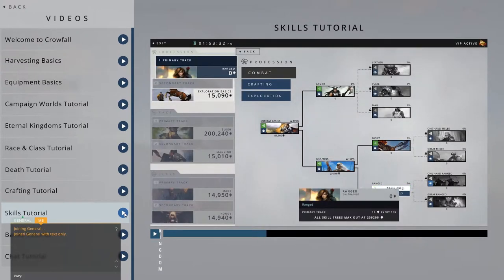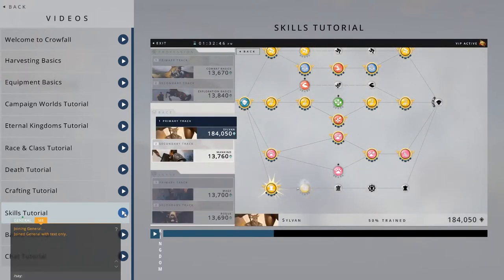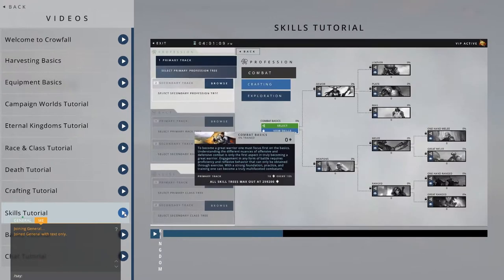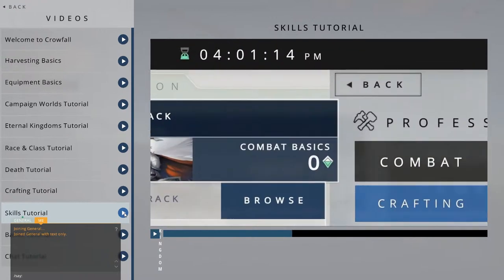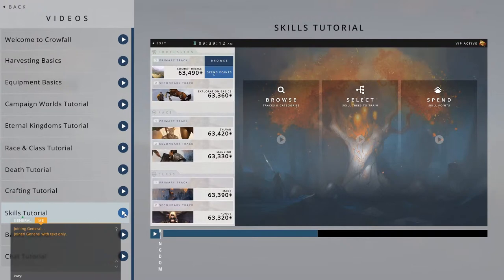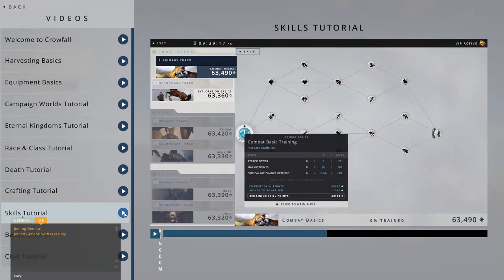Crowfall has over 200 different skill trees, each one containing anywhere from a few dozen to over a hundred unique skills. To advance a skill tree, you use tracks. Simply select the appropriate track, then select the skill tree that you want to advance. This clock shows the passage of real-world time. As the seconds tick by, you will collect experience points in any skill tree assigned to one of your tracks. It's that simple. When you have accumulated enough points, you can spend them on skills in that skill tree.